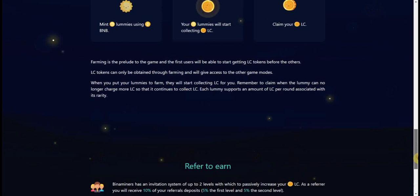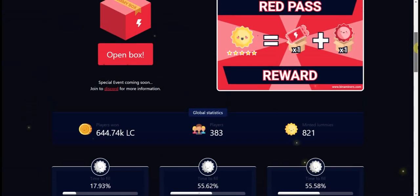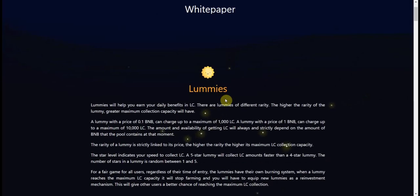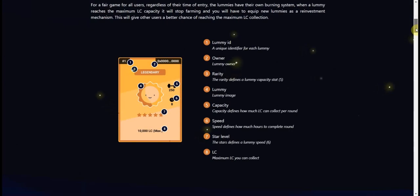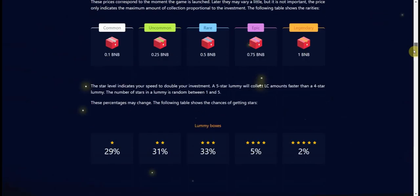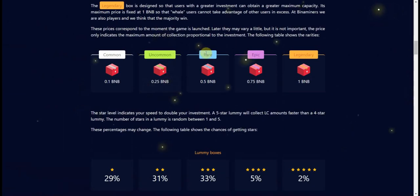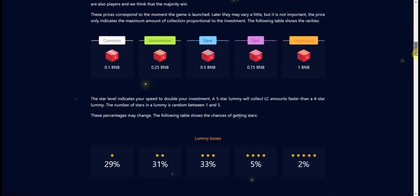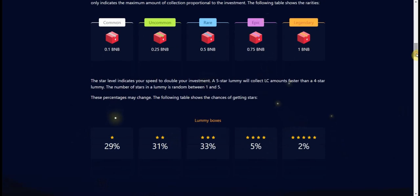Now let's go through the white paper so I can tell you more about this game. You can find the white paper at the bottom of the page. When you mint, you get a Lumis. There are six — sorry, five — different types of Lumis: the common, uncommon, rare, epic, and legendary.